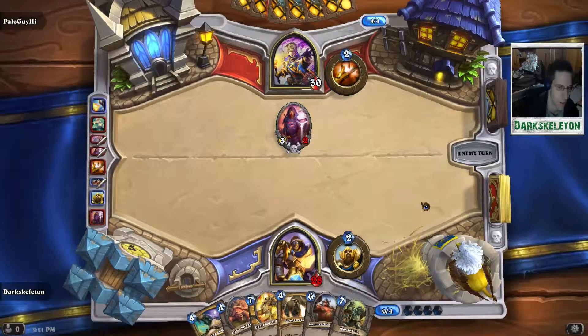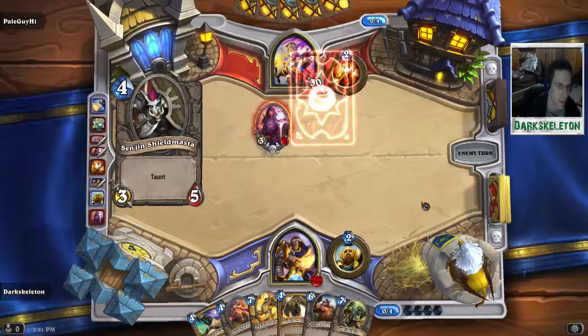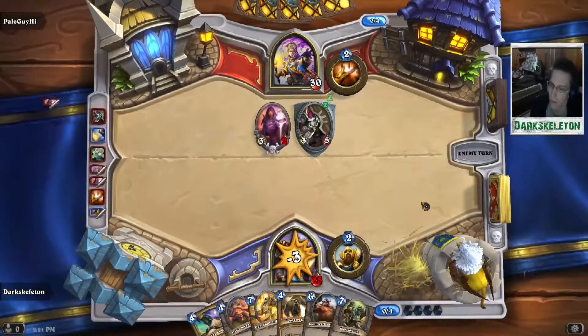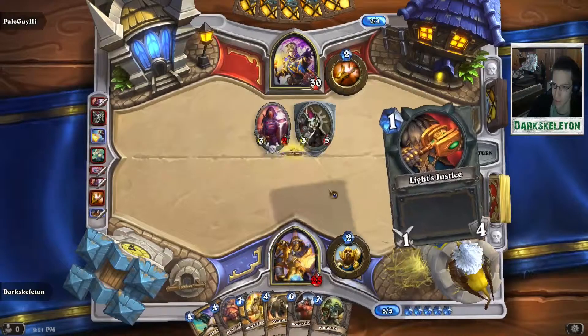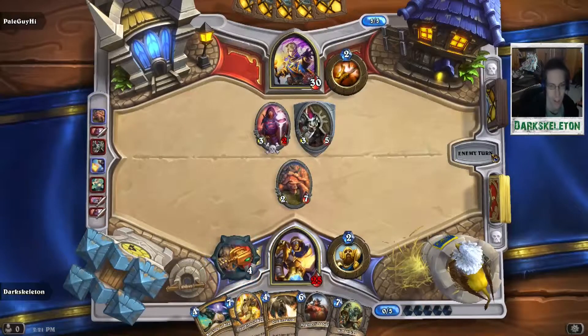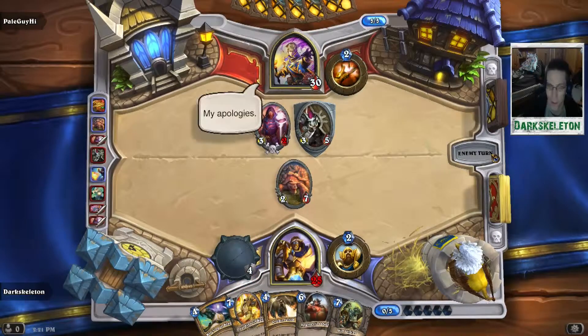This puts me in a very, very screwed position, because he has a Dark Cultist on the field and I have nothing. And then on top of that, he puts it behind a Taz Dingo. I still can't consecration, because if I consecration, that Taz Dingo's going to go up to a 3-6. So the only thing I can do is play my own Acer Snapjaw.